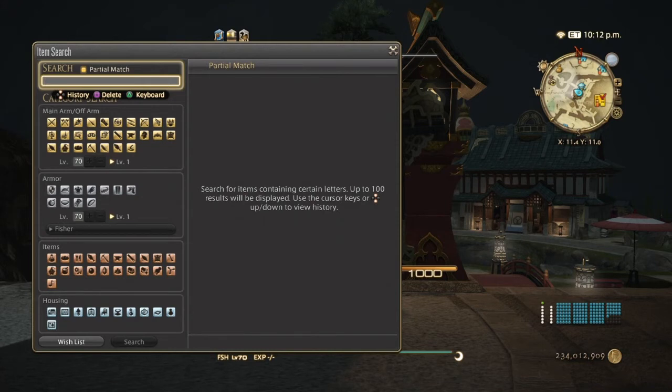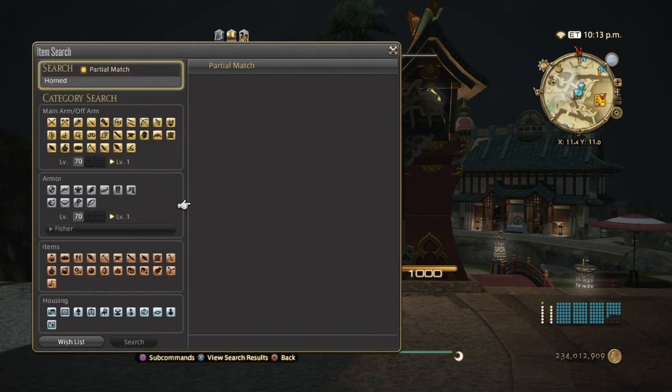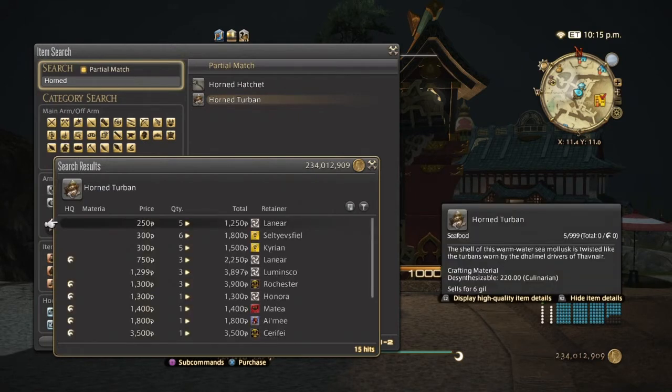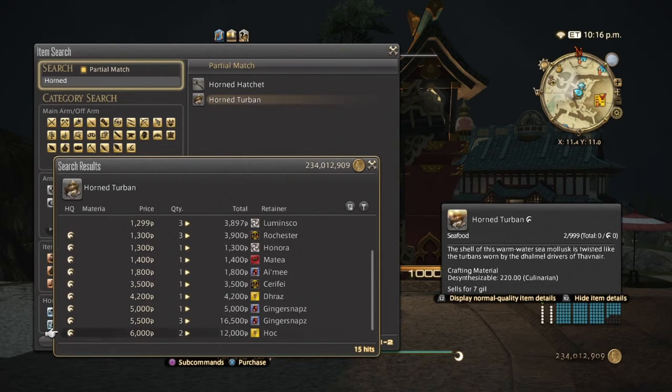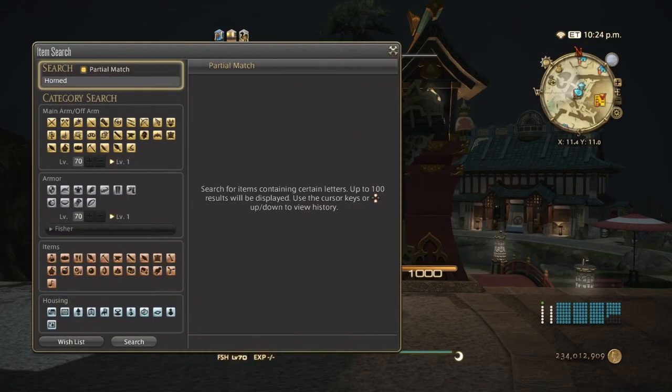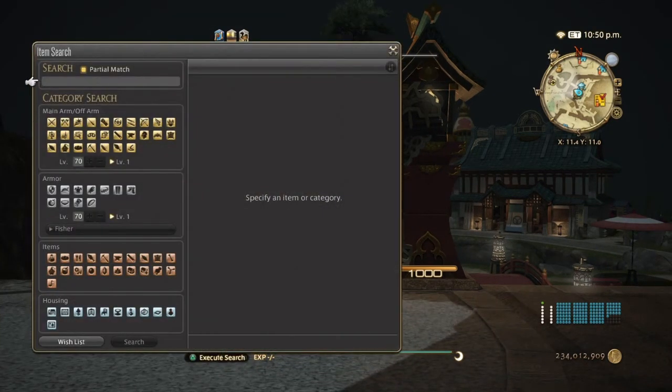The last spearfish you can get is the horn turbine, which uses a small gig — this is an honorable mention. Normal quality is pretty much dirt cheap, but high quality can go from 750 all the way up to 10,000. It's not too greatly priced because what these make — the grilled turbine — basically gives you a straight-up crit and vitality stat boost. There are better food items to sell, but if you can make money off this, more power to you.